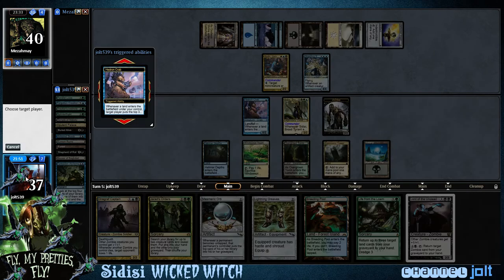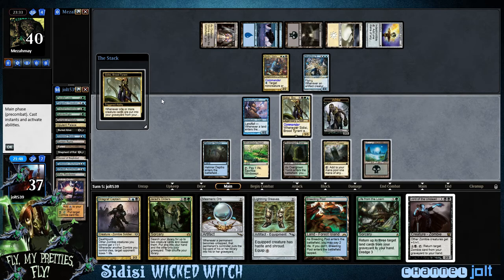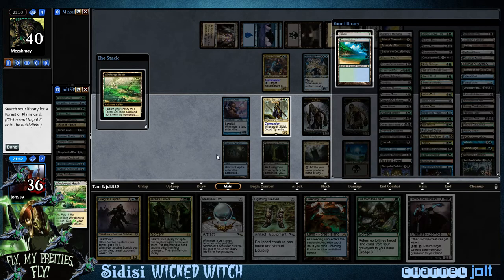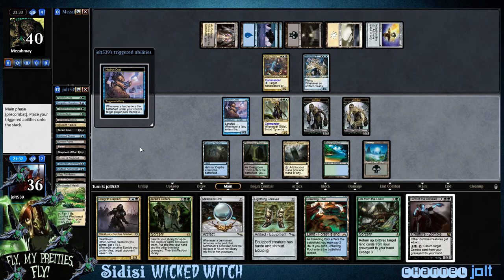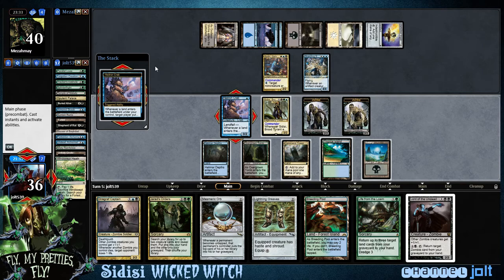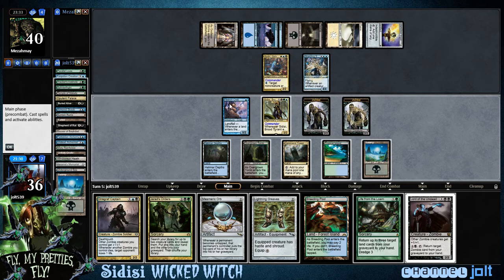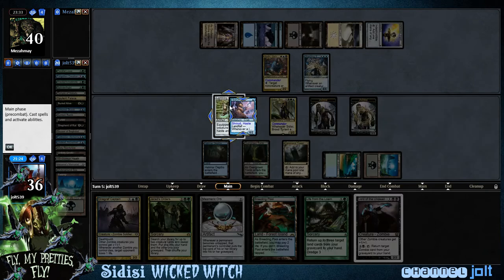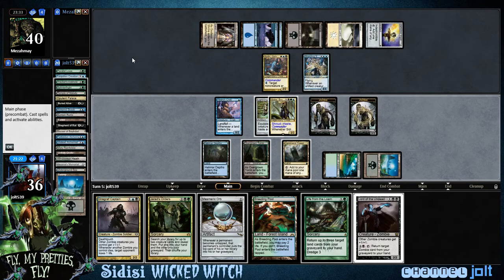Let's go Windswept Heath, Hedron Crab targeting us. Hit a zombie off that. I'm going to crack this Windswept Heath and grab the Bayou right now. Three more cards coming into the graveyard, targeting us. It's always good to target yourself with Hedron Crab triggers. Since he's tapped out, let's go Lightning Greaves — let's move it back over to Sidisi.